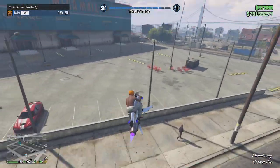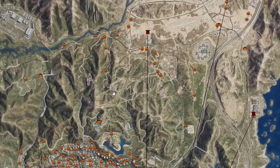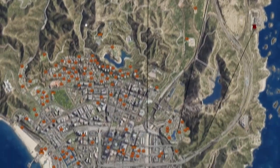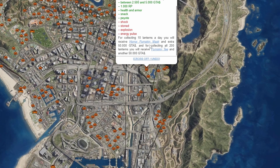To find the rest of these Jack-O-Lanterns, the best way is to use the link in the description. This will show you exactly where all of these Jack-O-Lanterns are located around the map. Right here you can see I am on the website and we can see every single Jack-O-Lantern. Not only can we see their location, we can also zoom in and click on the Jack-O-Lanterns to get more information. Honestly guys, this is such a great tool that I would recommend you use.